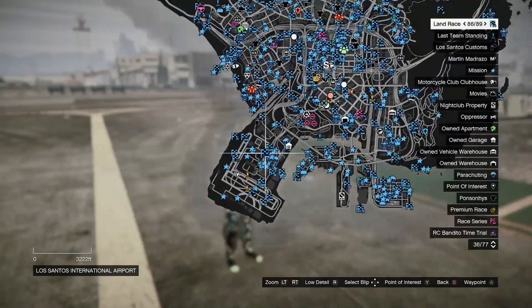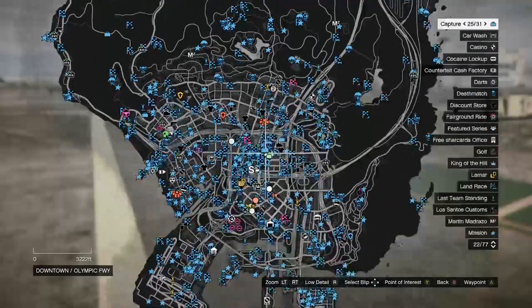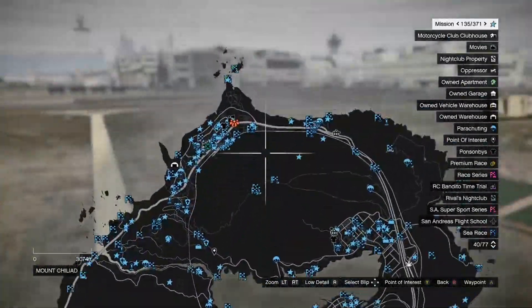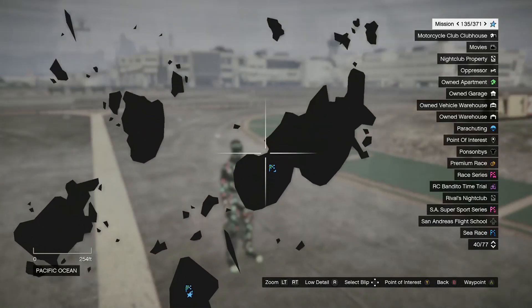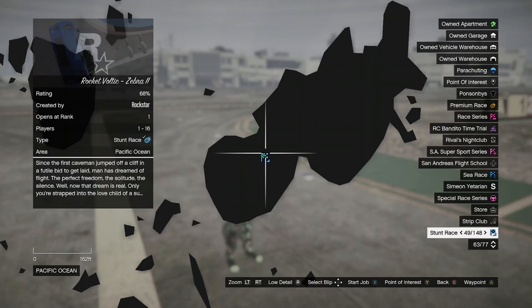Now, when you go to your map, you'll see blue icons. Those are the jobs that you need to teleport to. Next, you want to go to your map and hover over or go to a job at the location that you want to teleport to. Then click X or square to start the job.